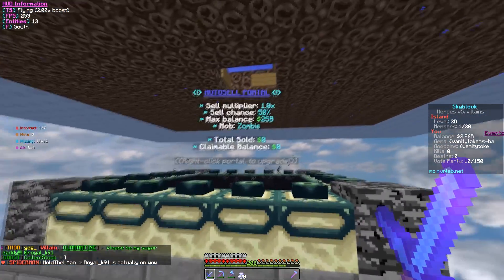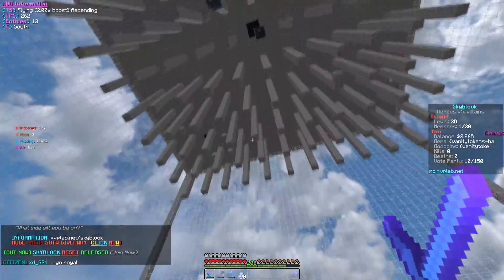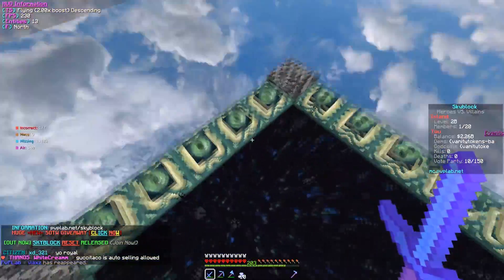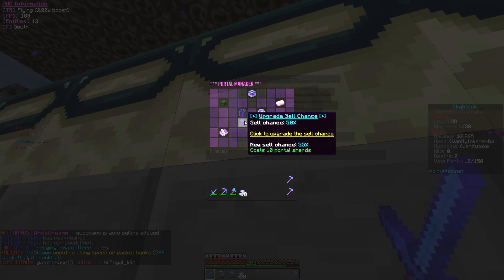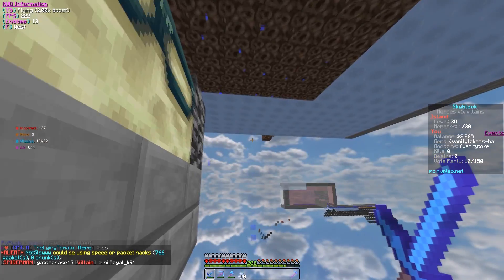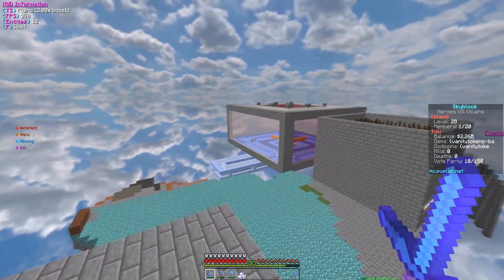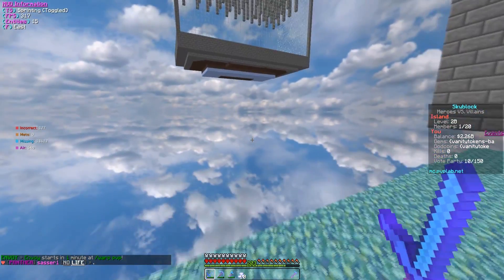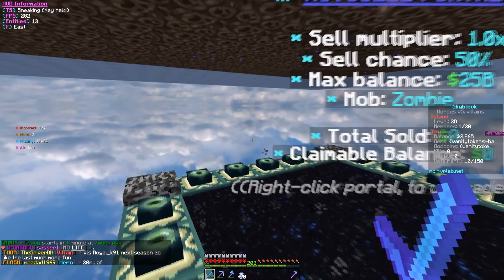We made a huge mistake with this cell portal and didn't actually know that the mob was wrong. This is supposed to be a witch grinder - you guys can see we have some zombie pigments and villagers, but it's mainly witches. And this mob is zombie, and to actually change the mob you have to upgrade through all of these levels. I only have ten shards right now, which is clearly not going to cut it. But you guys also know, if you've been keeping up with the series, that we are getting help from the number one island this season, just so I can learn Skyblock in general a little bit, because I am super bad at this.